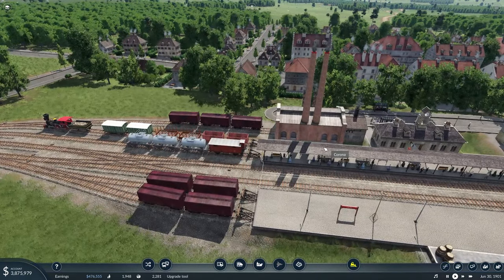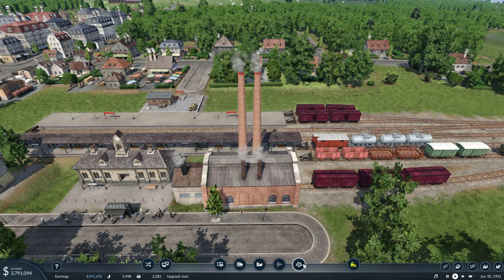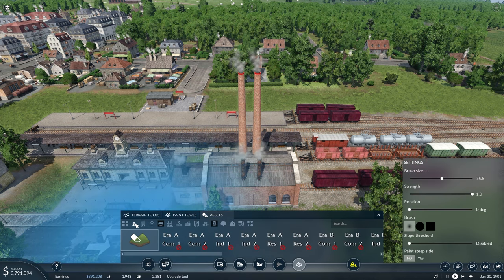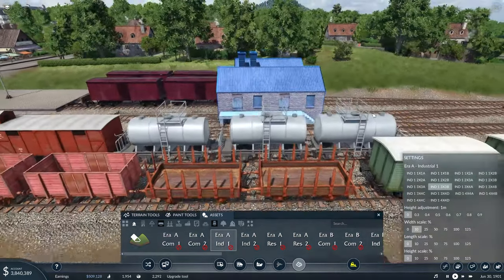It's got cars and stuff I can put in, and there are a lot more assets for industrial stuff. I think I was doing industrial era one — you know, like this — and there's little tiny houses, all kinds of different things you can do.